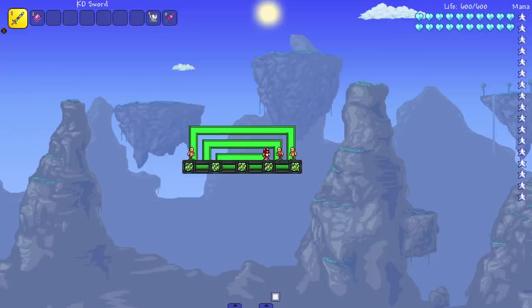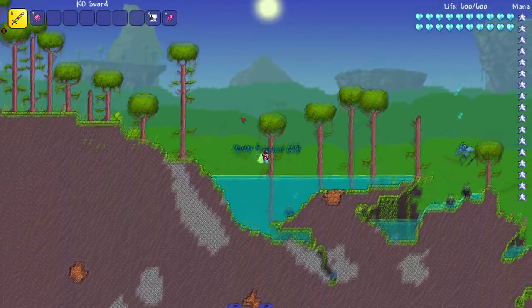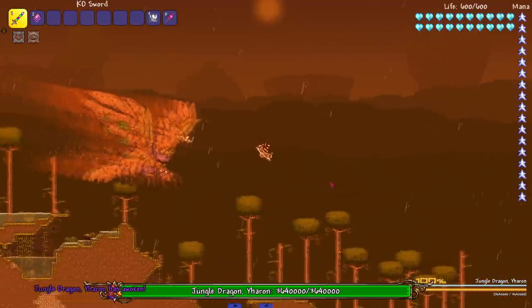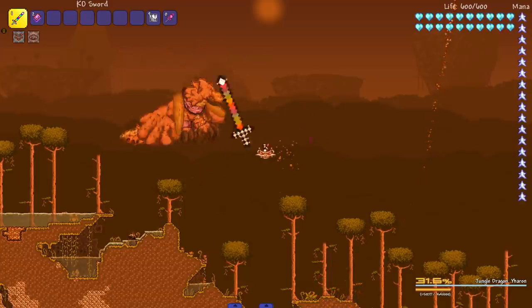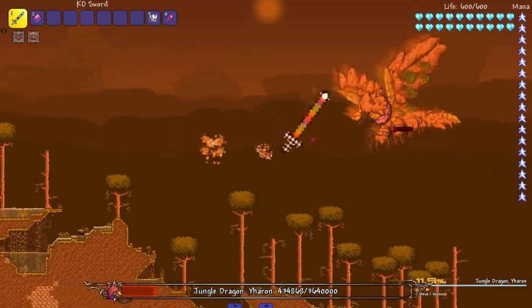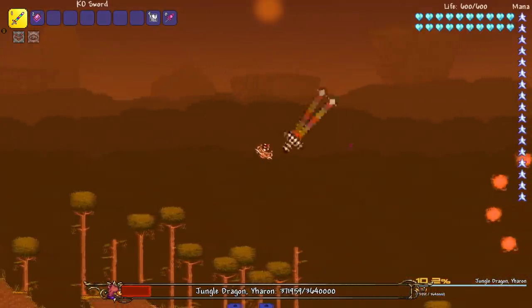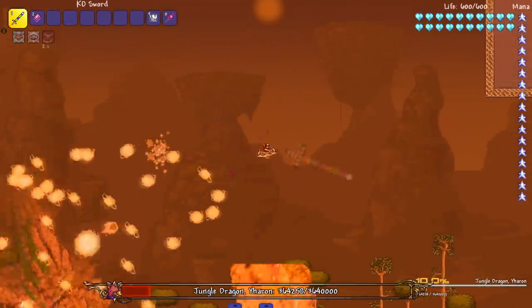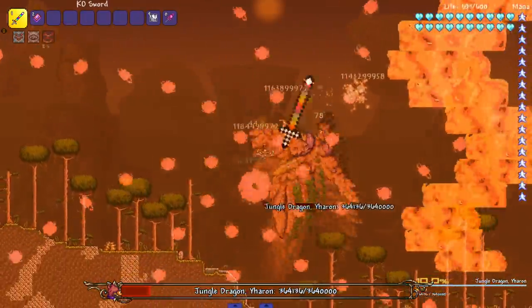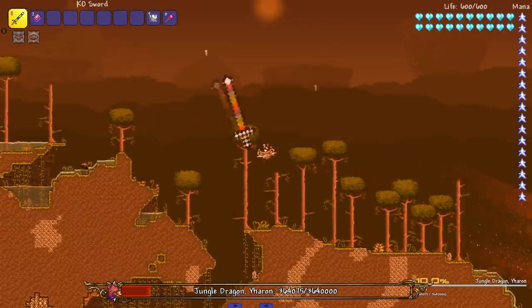Next up we're getting into the harder Calamity bosses. I'll do Yharon first since I teleported over here. This is where we get to the true one-tap test and so far it's not looking good. Come on, get out of that invincibility state — these aren't one-taps anymore. Yharon definitely has its damage cap showing, so it looks like the Calamity bosses are going to be what stops the one-tap spree.